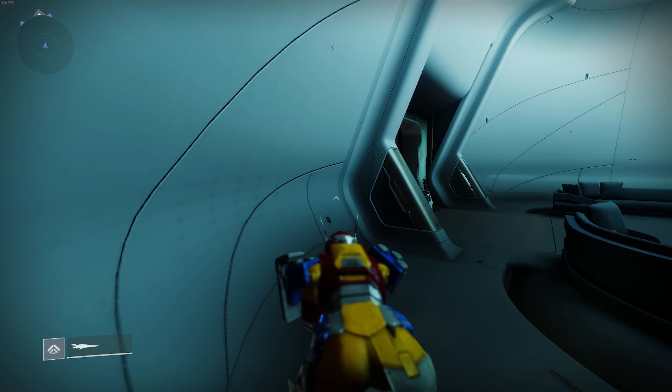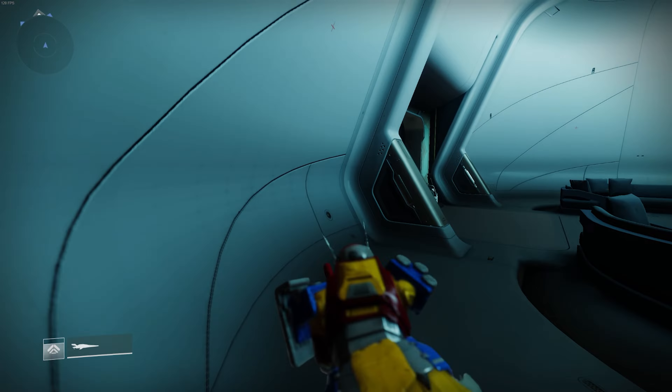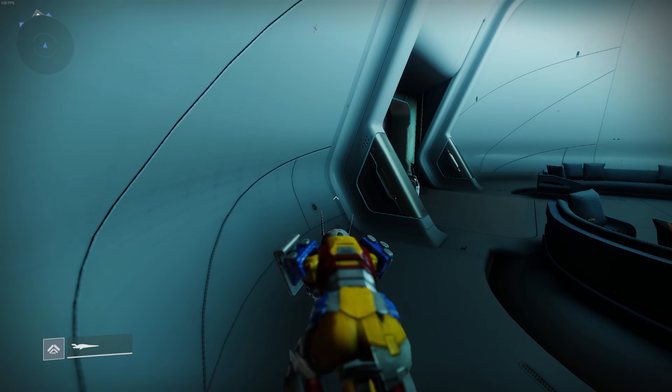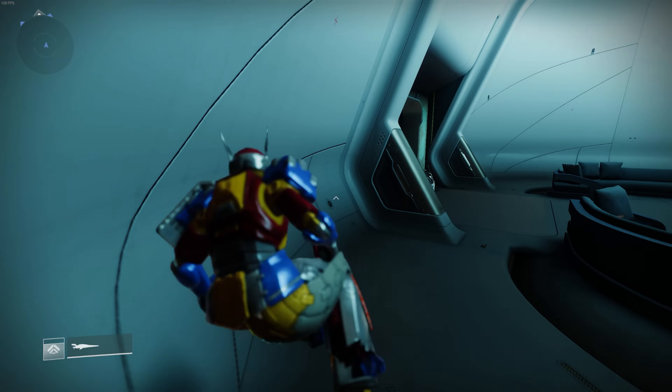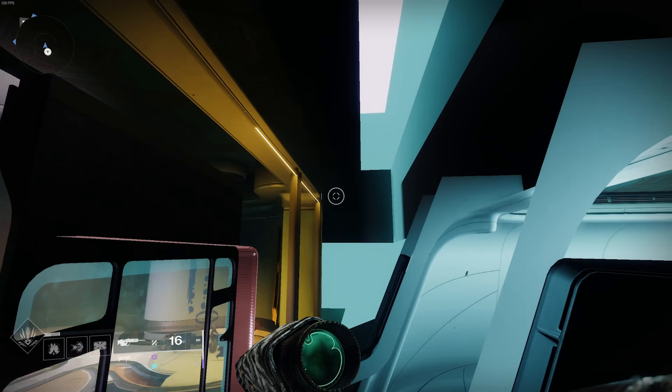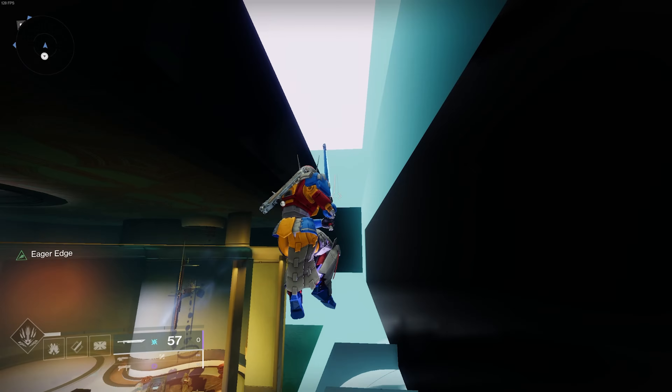Go ahead and align your Sparrow where I am, and the gist of it is you're going to want to dismount your Sparrow and hit Dodge Left at the same exact time. If you do it correctly, your character will be pushed to the wall, and you'll be able to jump over to this ledge right here. Don't be disappointed if you don't get it on your first try — this recording took me about five times.